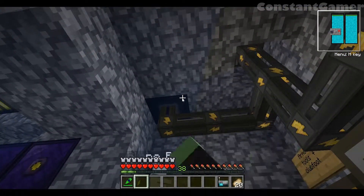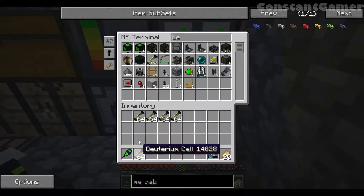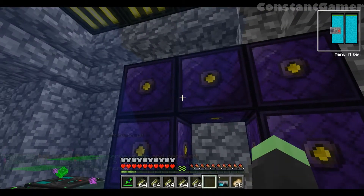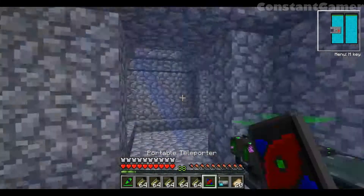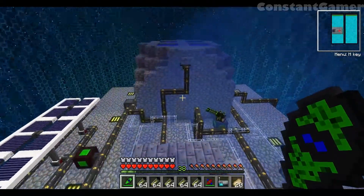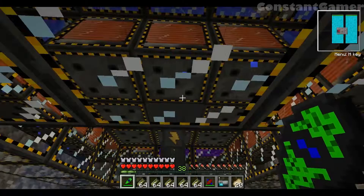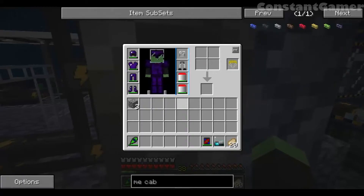Our main power supply comes straight off the reactor. Whenever this starts going low, we know the reactor's running out — and I remember it was low on power, so I'm going to go fill it up quickly. Sometimes this reactor does create a bit of lag, so if you ever build one it might cause you to lag at some point.